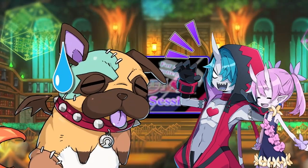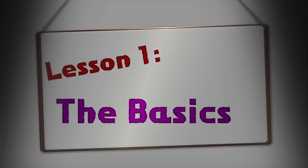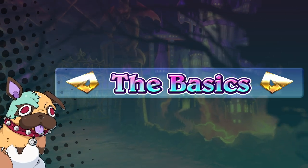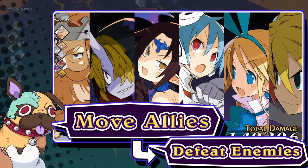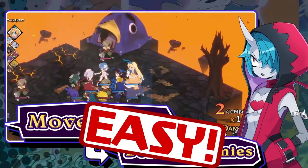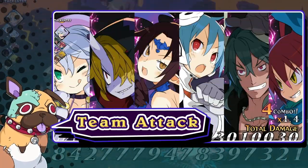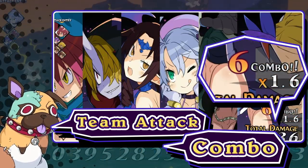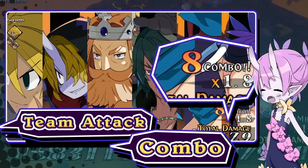And there's that soft spot for Biko. In any case, let us begin with the basics. Essentially, moving allied units around the battle grid to attack and defeat enemies is the name of the game. Attacking with allies nearby can trigger a team attack, and attacking the same enemy multiple times in a row will initiate a combo. Utilizing both is the key to defeating your enemies efficiently.